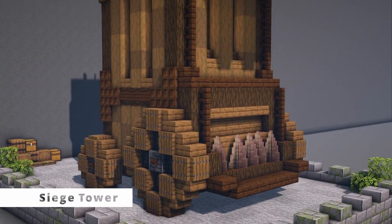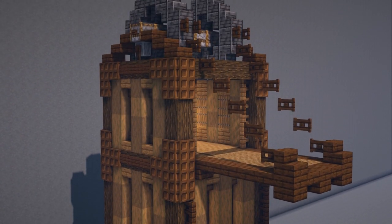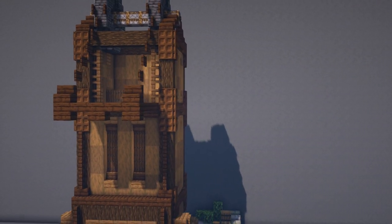Last but not least we have the Siege Tower. The Siege Tower is a mobile tower that can be pushed up against castle walls and gates. A drawbridge then lowers and gives the troops the ability to scale the tower and easily access the top of the walls.